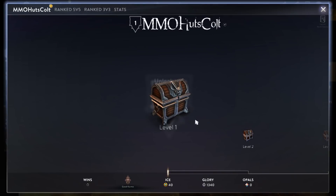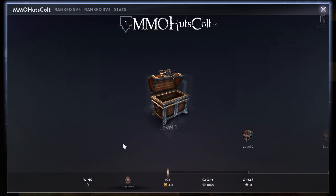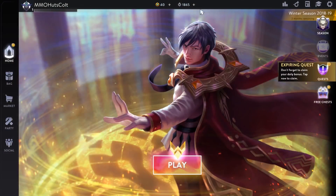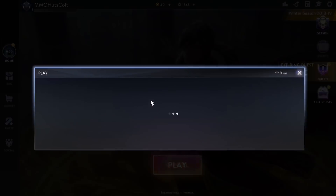You get some free chests to open, which sometimes take a second. You get the silver currency, which is called Glory. We'll go ahead and jump right into an actual bot game so you can see how that works.